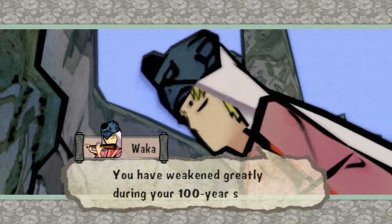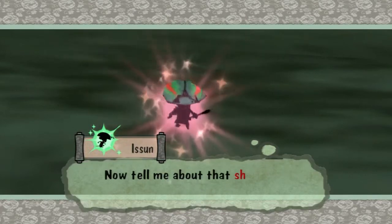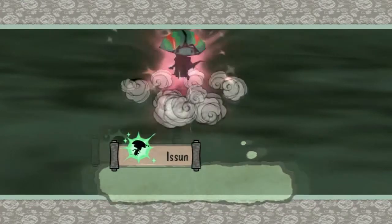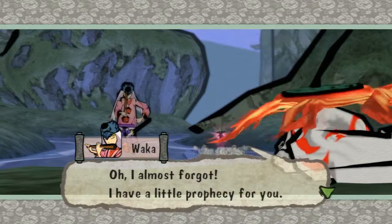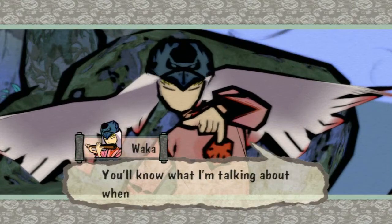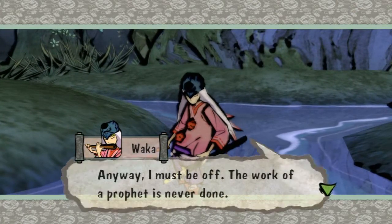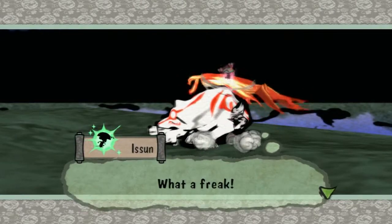He asks about the shadowy figure seen fleeing into Kamiki. He says he almost forgot — he has a little prophecy: 'I foresee a log and big thrills — you'll know what I'm talking about when the time comes.' Then he leaves, saying au revoir, baby. Yeah, that dude's weird. I also gave him a pretty weird voice. What a freak — who the heck does he think he is?